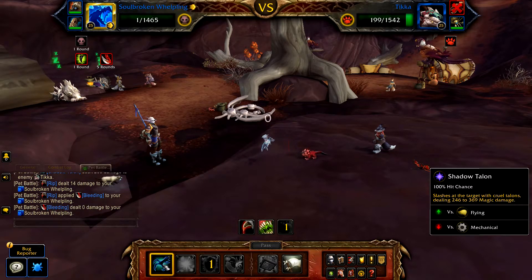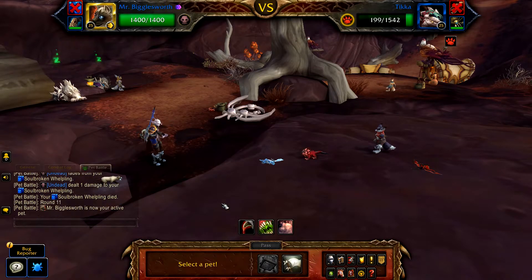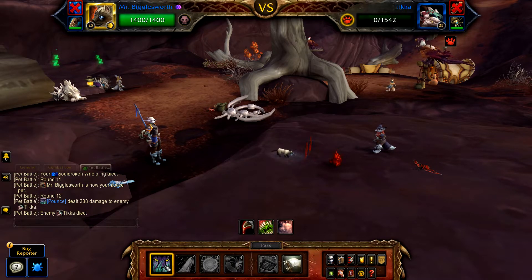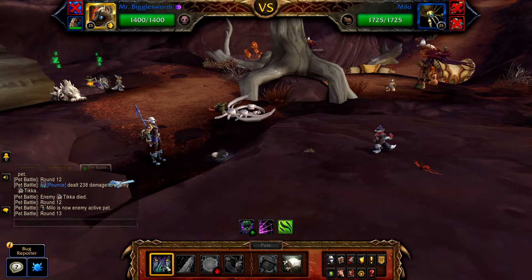Teaker should be pretty low on health when your Whelpling is defeated. Once defeated, bring in Mr. Bigglesworth and cast Pounce until Teaker is defeated. Once Teaker is defeated, Milo enters — just spam Pounce until the fight is done.